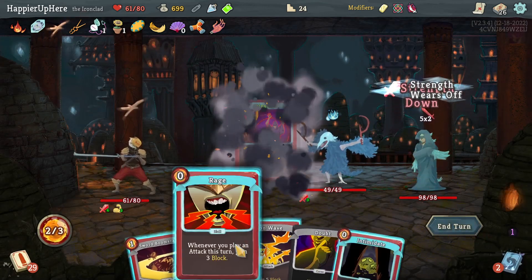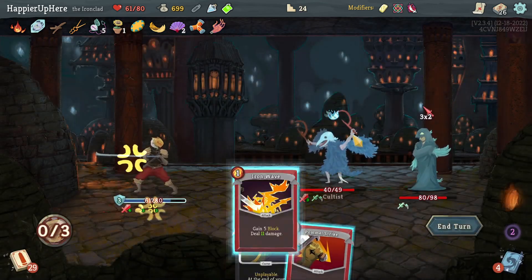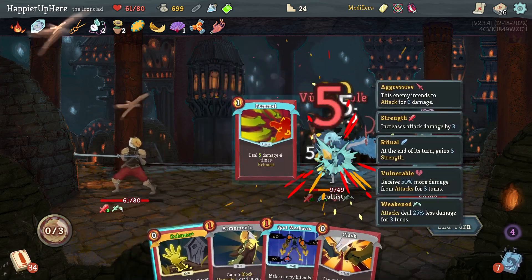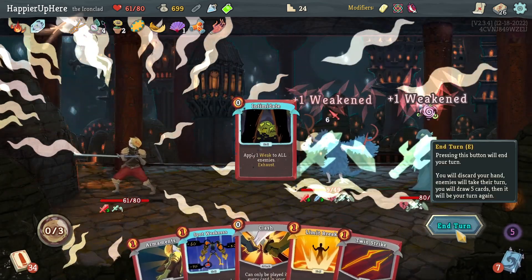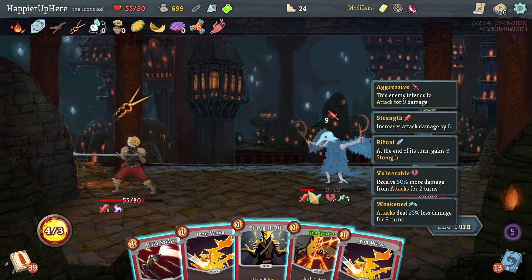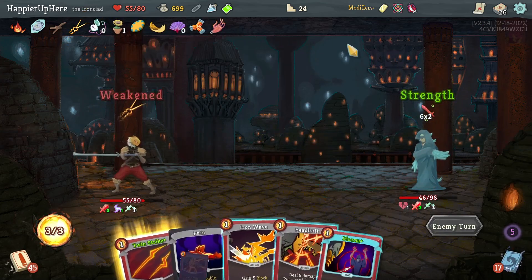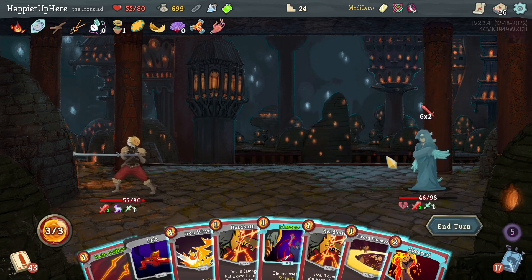Chosen and Cultist. I'll keep Rage - it might give me some good defense. Intimidate, Sword Boomerang, Iron Wave. I can try to Exhume the Disarm again next turn. Actually instead I might just do Shockwave, Pummel - let's do that. There's a Limit Break I can't use. Let's Exhume and play Intimidate again. Seeing Red - if I had gotten that earlier it would have made things more fun. Headbutt, Twin Strike, Limit Break might be fine too, then Iron Wave. Actually I'm not going to play another Iron Wave because I want to trigger the Pocket Watch. 12 incoming.